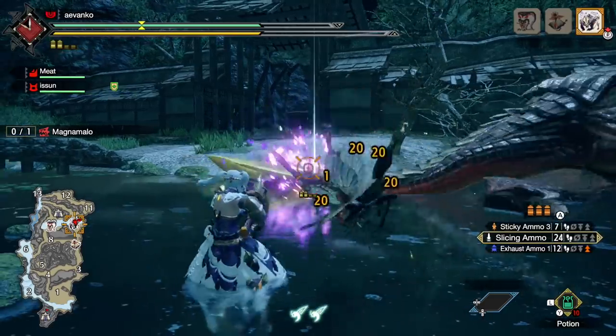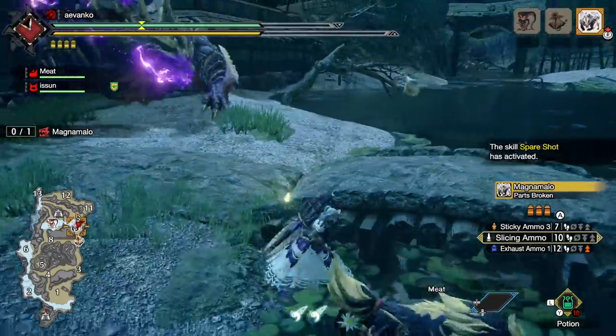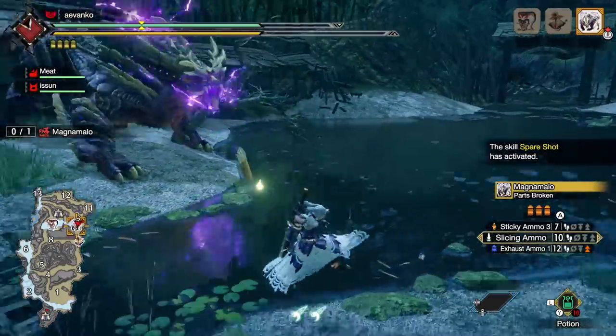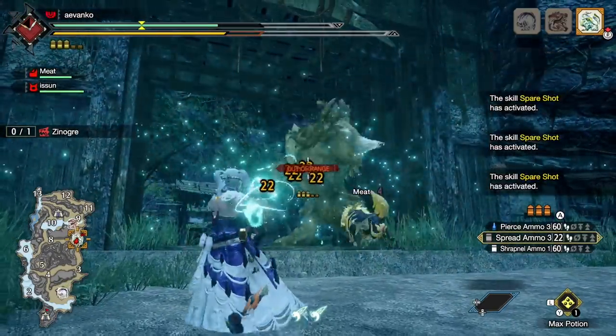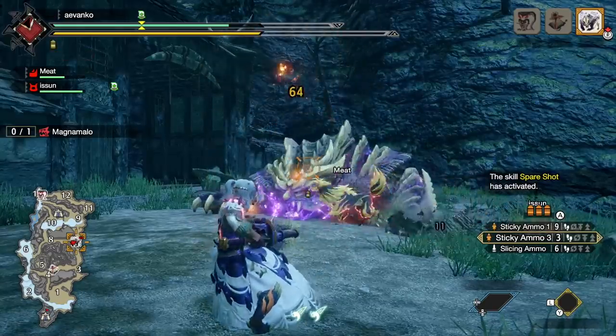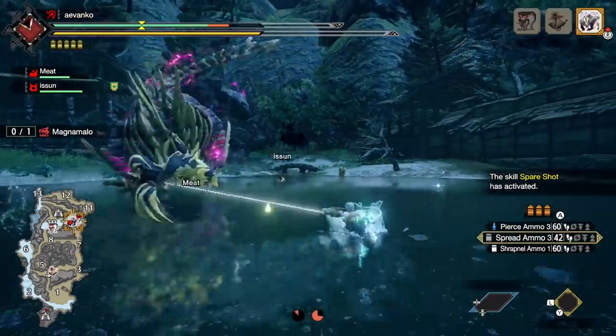Hey guys, this is Gaijin Hunter, and today I have a weapon, set, and skill that I want to show off because I love it. I finally got the purple orb from Magnum Malo — which took way too long — and was able to make its light bow gun. If you like spread 3, stickies, all that good stuff, you're going to adore this weapon.